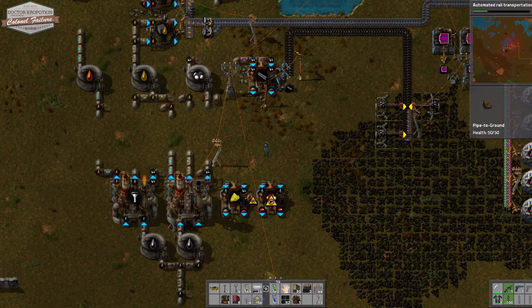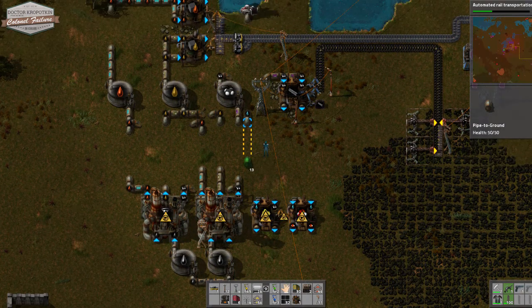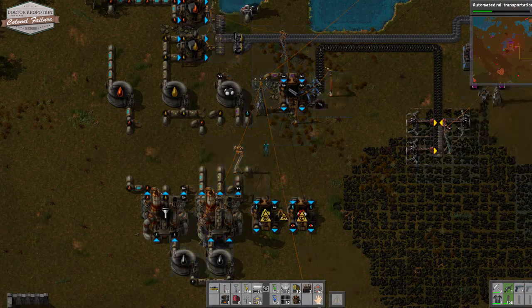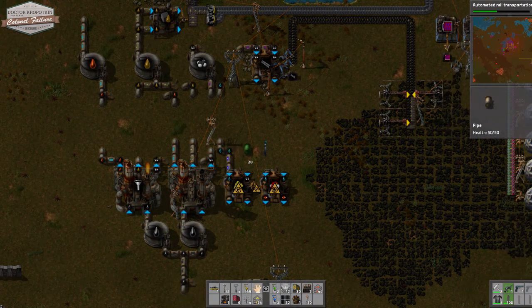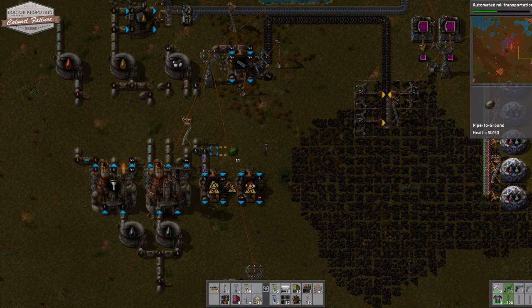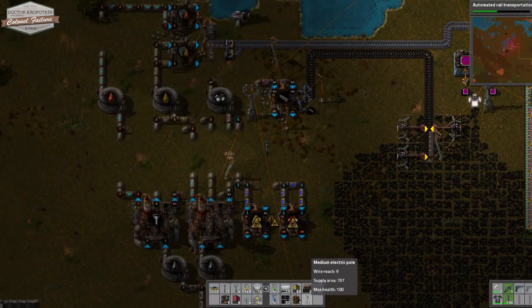We're bringing in water first and foremost and we're going to want that to service both of these plants equally, so we're going to need to move that just for a moment. I know everybody's upset — nobody's got enough power. Don't worry, I'll fix it. People just need to stay calm. Right, so let's give these guys the wet stuff and then do the same over here, leaving a judicious pipe space there to bring petroleum gas in. That's both of those hooked up with water — hooray for us.